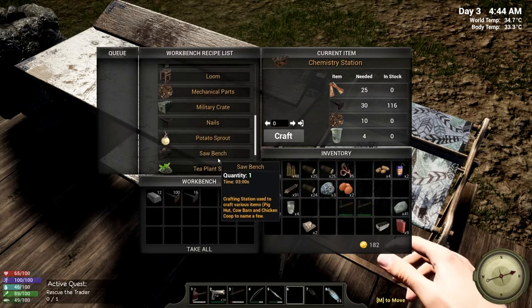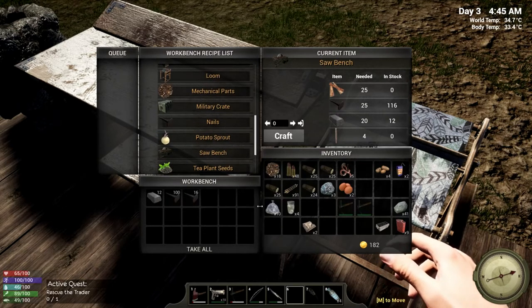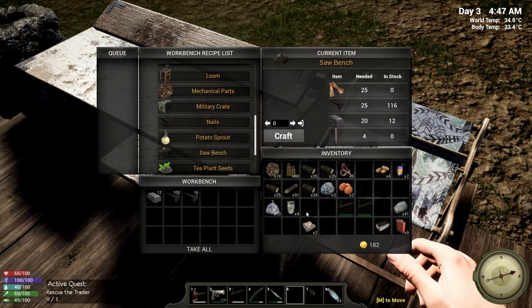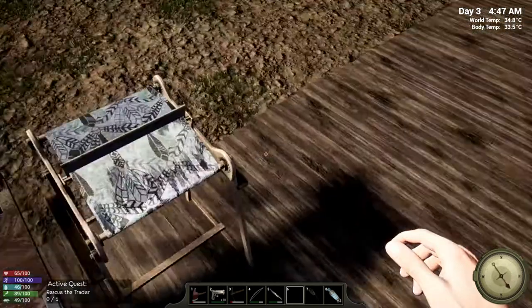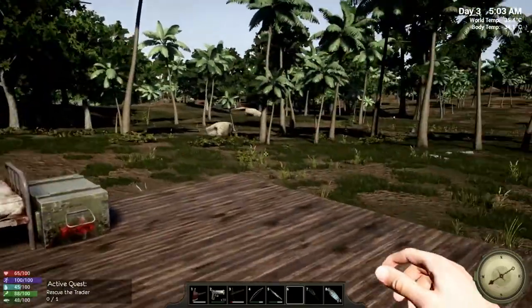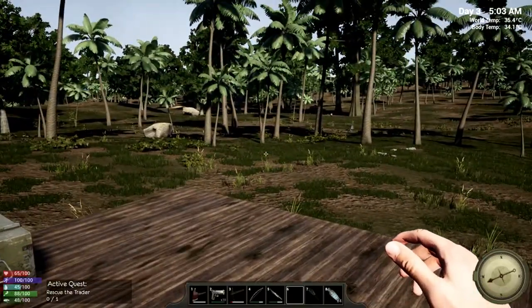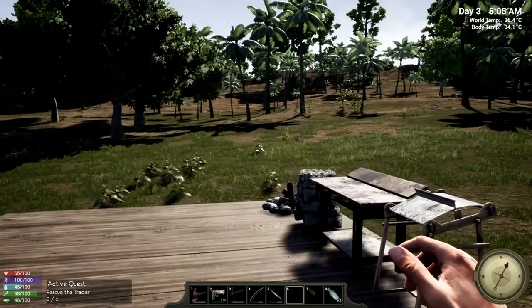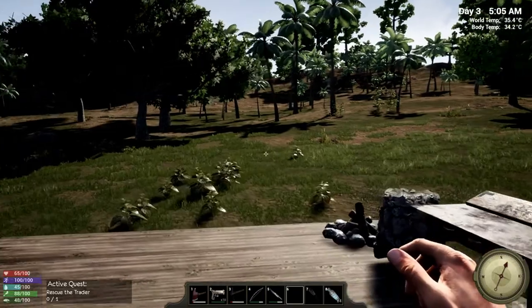We need about 40 more iron ore. I'm going to go gather up that 40 iron ore and cook it up, and when we're ready to make the saw bench I'll bring you guys back.